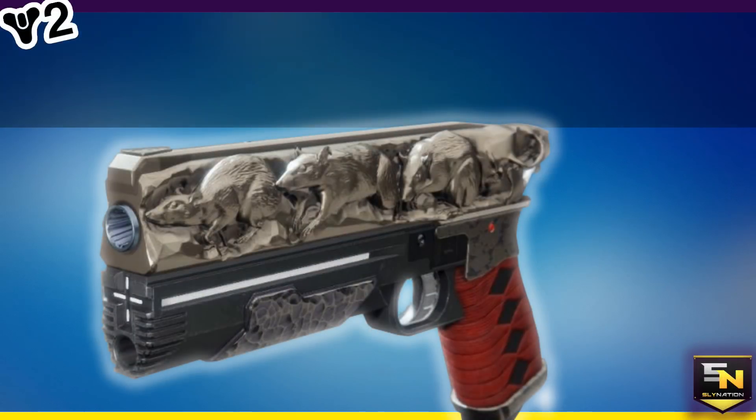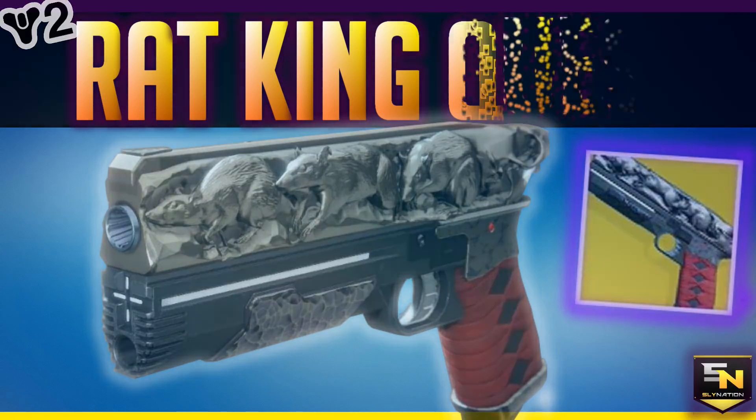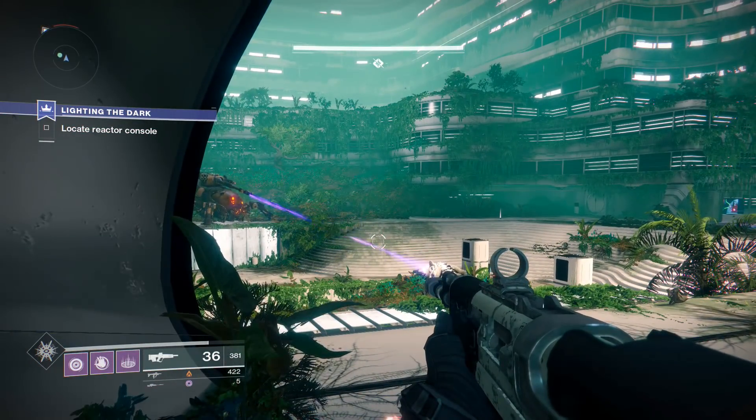Guardians, what is going on y'all? Your dude Sly here back at it once again with Destiny 2. Last time we were checking out how to get the Mida Mini Tool. This time, however, we're taking a look at how to finish the cryptic Rat King quest.